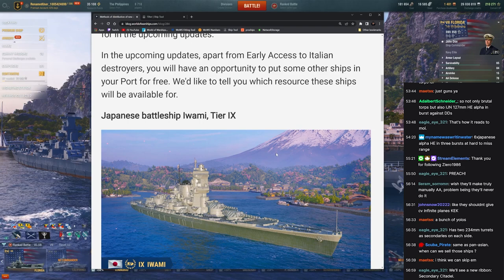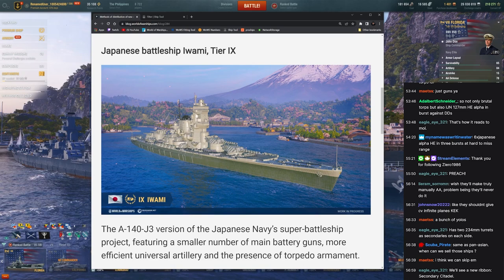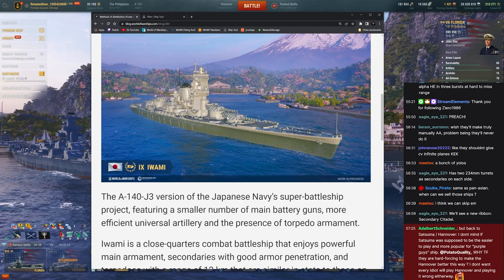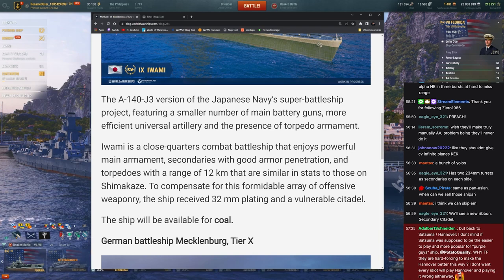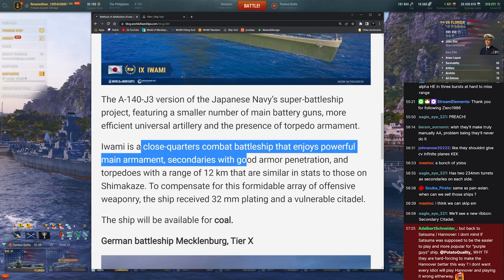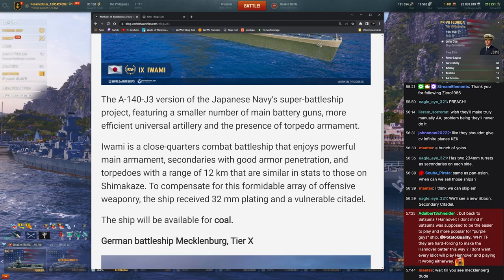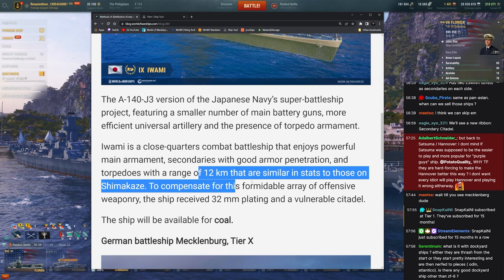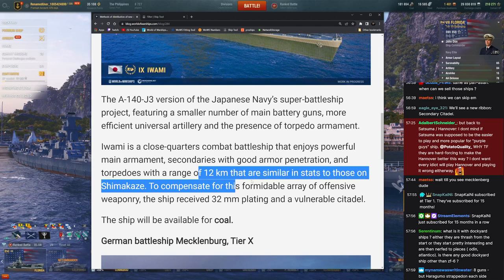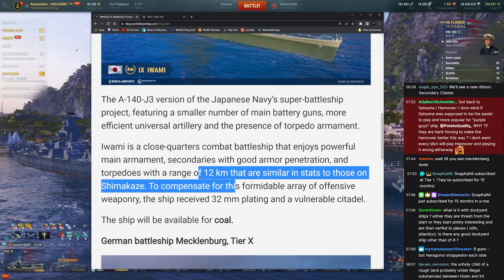New ship — Iwami, tier 9 battleship. It's like the Hyzen but with 8 to 10 guns. Close quarters with secondaries, good armor penetration, and torpedoes. Interesting — Shimakaze torps on a tier 9 battleship? It's got Harimano turrets so you'll pen 30mm with the secondaries, and Mogami 155s which also pen 30.